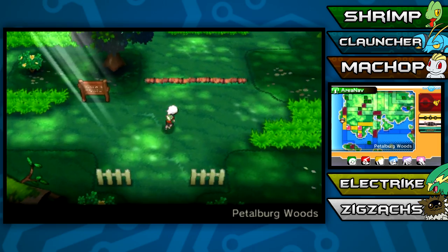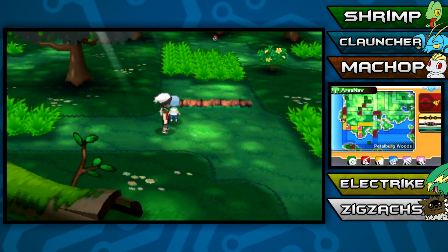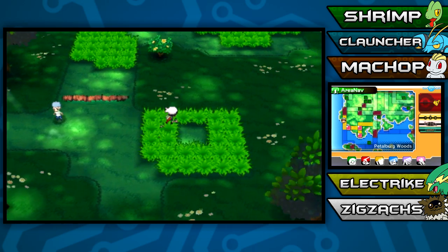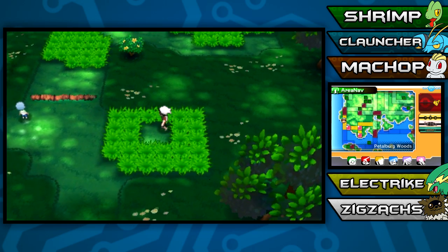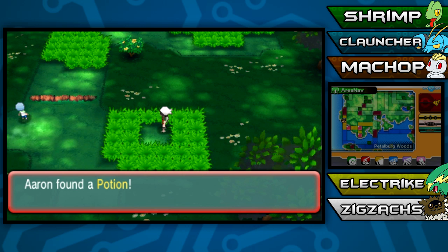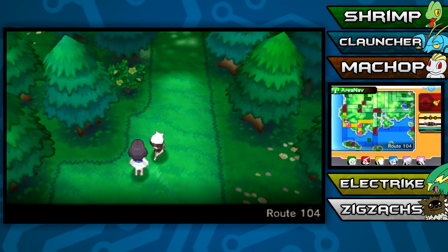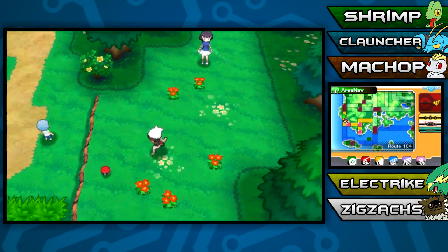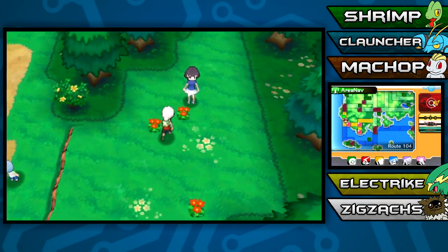Here we are in Petalburg Woods. We can't catch another Pokemon here. Let's see what's on this side - sometimes there are things on the ground even if you can't see them. Yes, we found something - we got a Potion! At least we got that potion back for the one we wasted healing that kid earlier. And we found a Pokeball too.